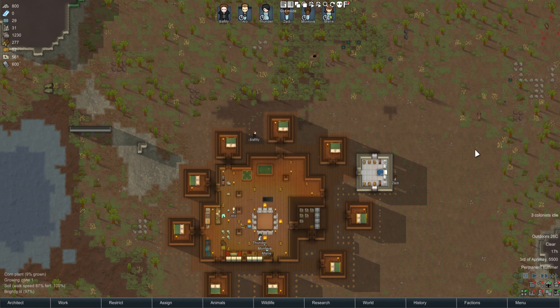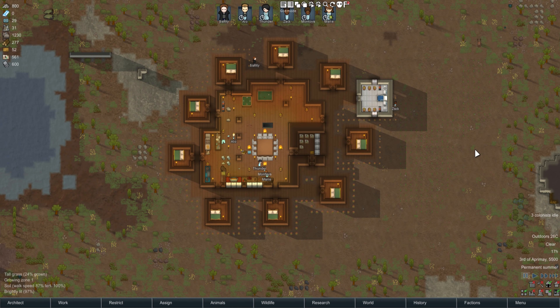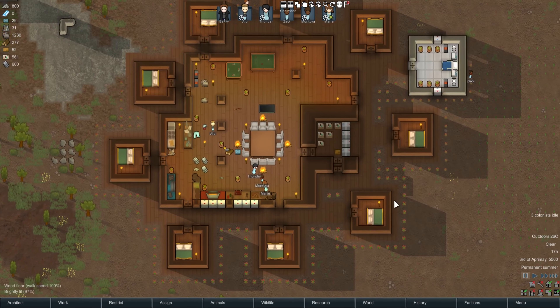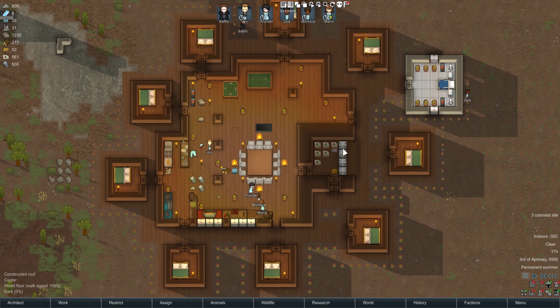Hey, what's up everyone, it's me Barky, and I'm here with another mod showcase for RimWorld 1.0. It's one of the older mods for RimWorld that still gets relatively decently updated. This is the children and pregnancy mod. It does exactly as it says in the title — it adds children into the game and also adds the ability for people to get pregnant.